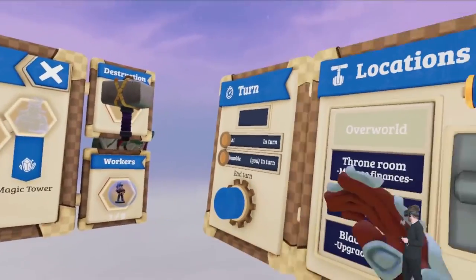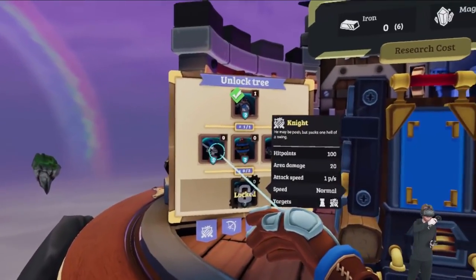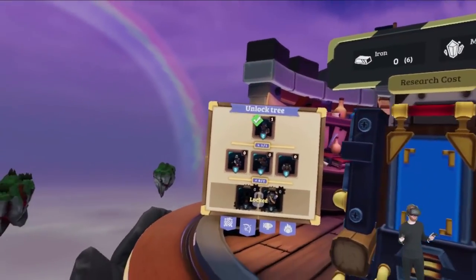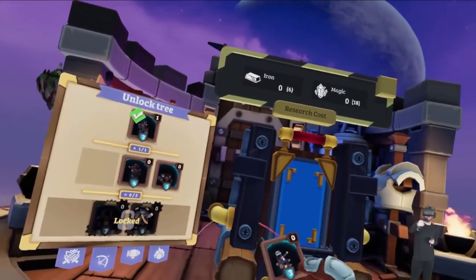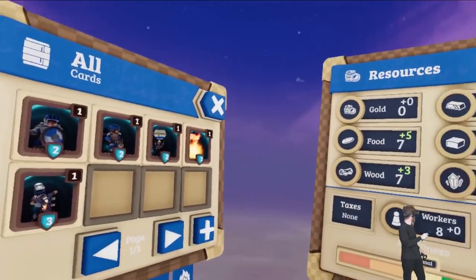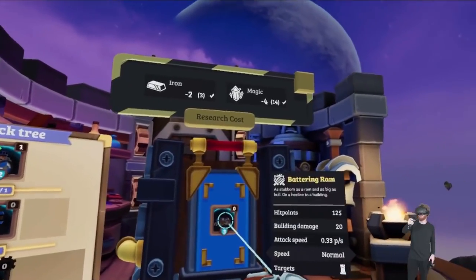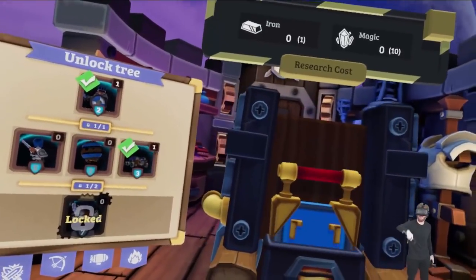I'm just going to wait for the enemy to attack me. I'll get these fire bowmen first — this is the research area where you can get new troops for your deck. Fire bowmen shoot fire arrows that do area damage over time. There's also a battering ram, a siege weapon that only attacks buildings. We'll see why that's relevant — I'm going to go into battle with this guy.